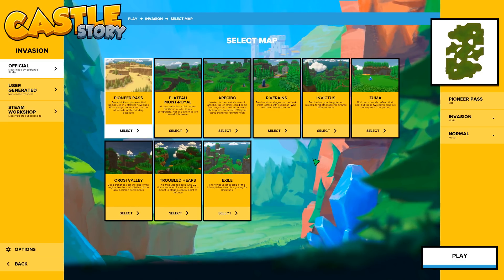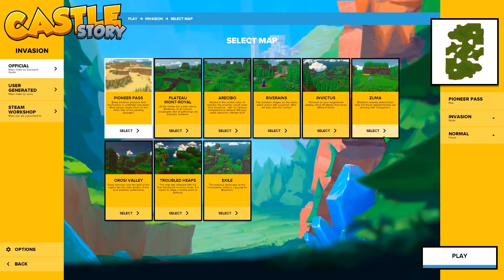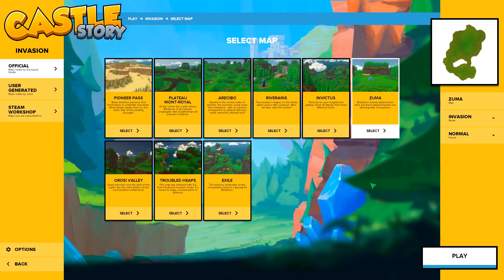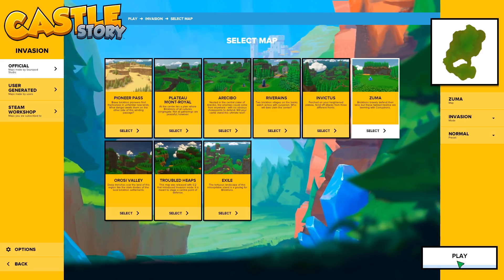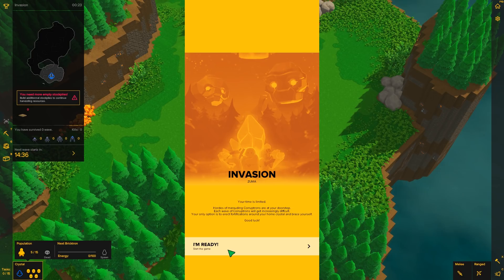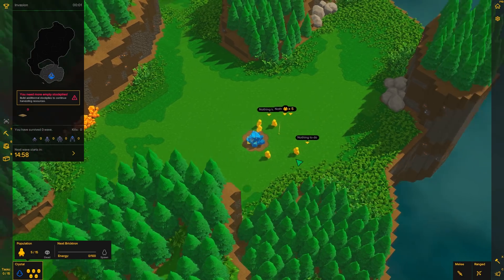It's hard to explain — you have a bunch of little people that do your bidding, kind of god-sim RTS style, but at the same time the whole environment is destructible and you have to mine for resources to craft things. It's crazy — you'll see here in a second, it's really cool.